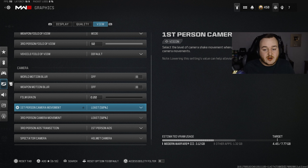For the final thing under camera settings, we're going to put first-person camera movement down to 50%. If you have motion sickness or anything like that, dropping this down won't be as intense. I actually got this setting from Shotzi, probably the best movement player in the CDL right now. He said to turn this down to 50%.